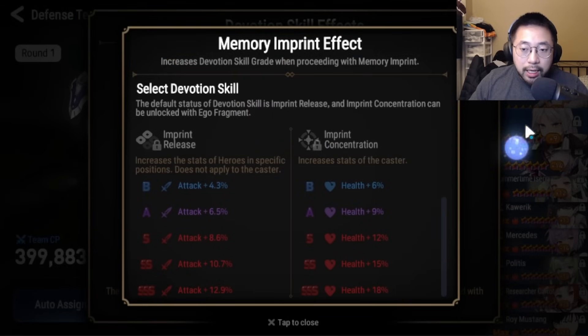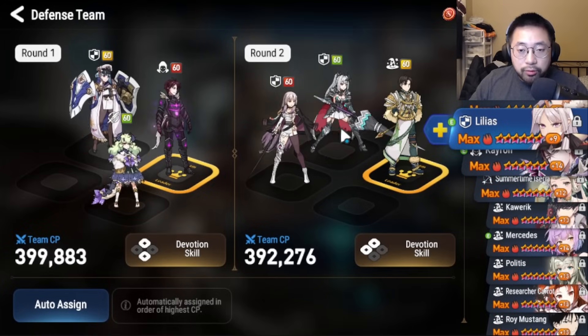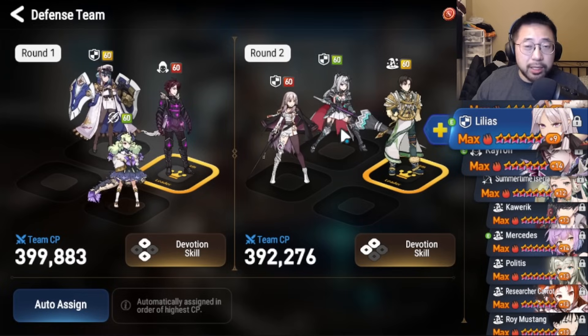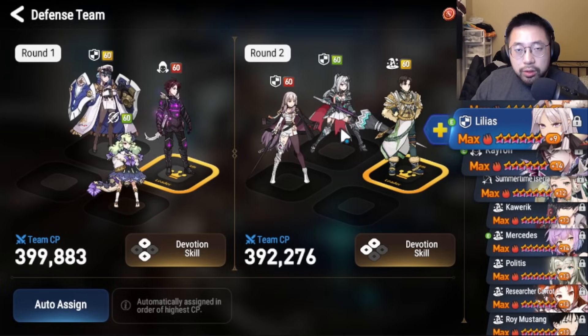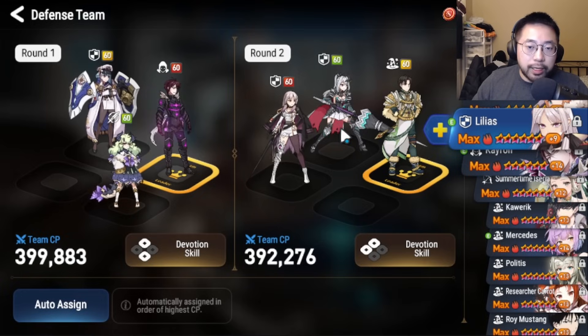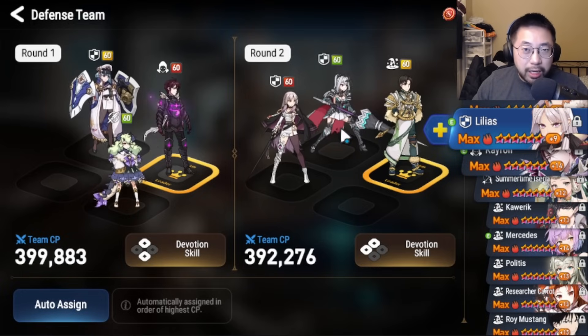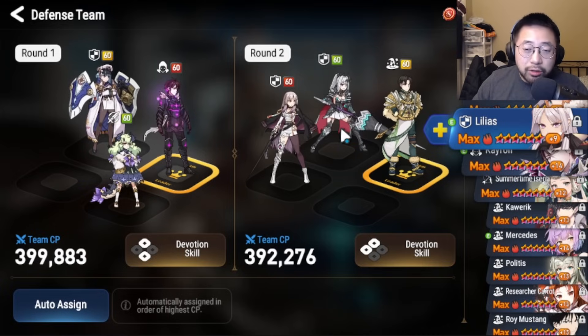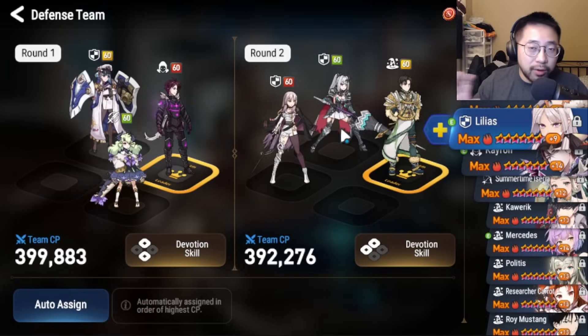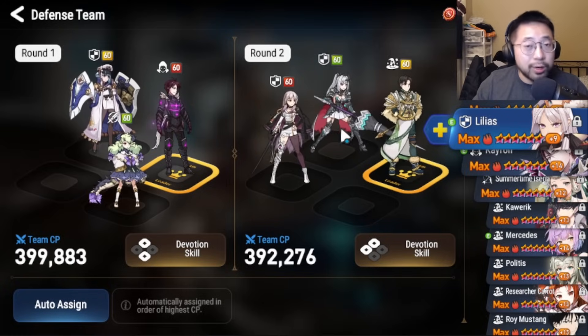If you have any imprints on Lilias, that's even bigger. You can really take advantage of that by giving your Senya as much attack as possible and throw it in the damage calculator to see how much damage it does. I promise you this will get you wins — maybe not in top 3, but if you're in the top 10, top 30, top 100, top 500, this will get you wins. Let's move over into team number two.